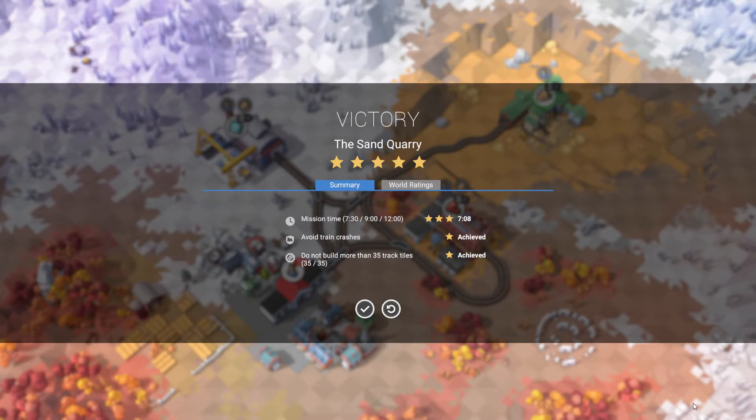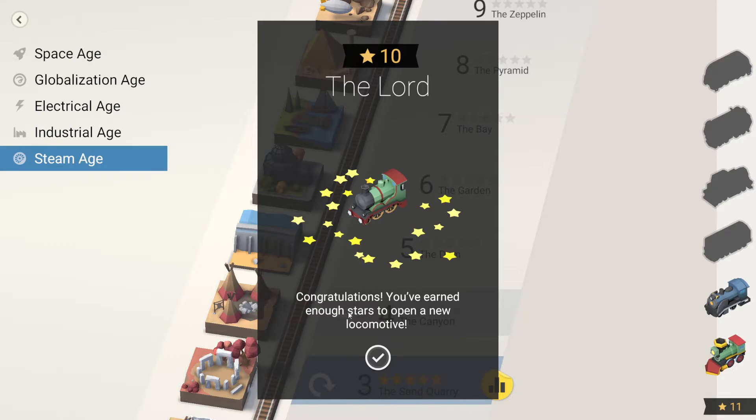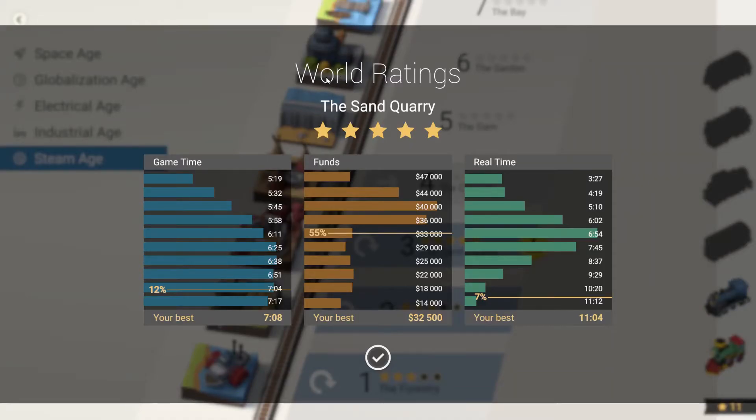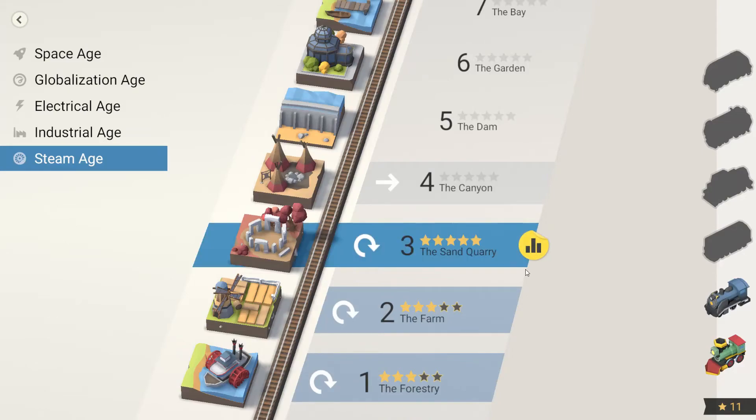The Tortoise achievement - why does it call me the tortoise? Is it because I didn't upgrade my trains? Congratulations, you earned enough stars to open a new locomotive. So you get cumulative achievements. What is this world rankings? Your best: 7:08. Fastest game time. These are the real-time ranks. People are really on this. So when you five-star it, you get a ranking. Neat - I like this.